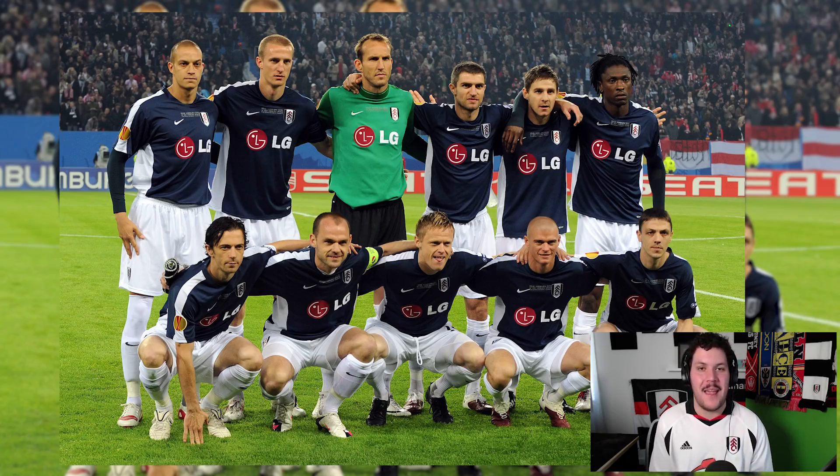We need an Australian goalkeeper in place of Mark Schwarzer, a Northern Irish right back in place of Chris Baird, a Northern Irish centre back in place of Aaron Hughes, a Norwegian centre back in place of the great Hangeland, an English left back for Konchesky, and an Irish right midfielder for Damien Duff. Etuhu — we need a Nigerian centre midfielder.